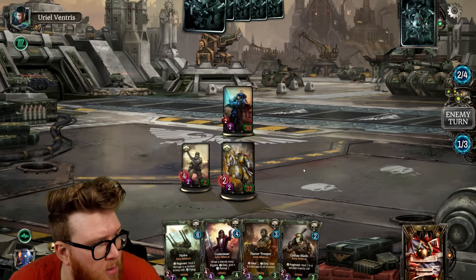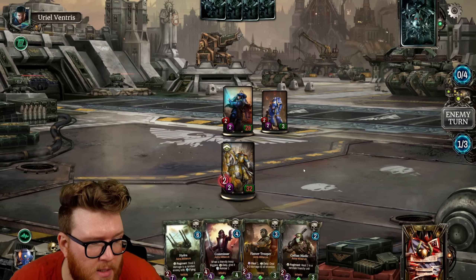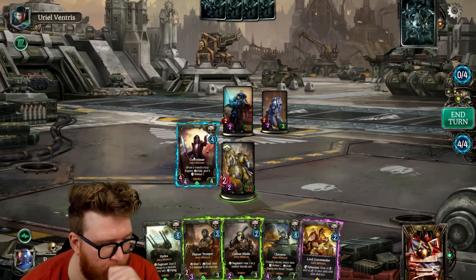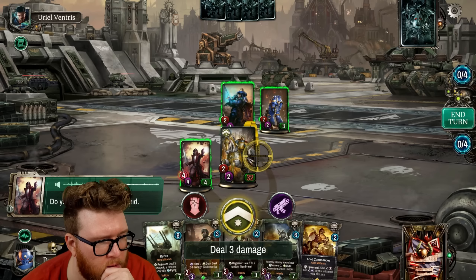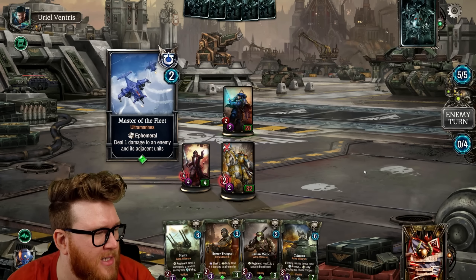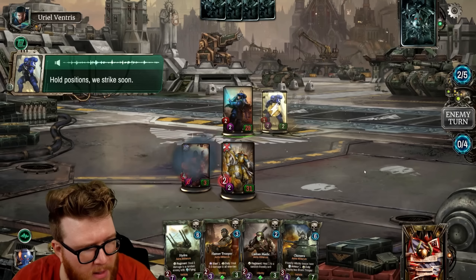It's a bot, a practice match against AI. Oh no — actually it does clean up; I thought it was targeting our warlord for a moment. We didn't get to use the Duty, which is a little unfortunate. But curving out well is no problem. Now we've got the Commissar — when a friendly troop triggers a Duty, give it one armor. We'll use our Duty here to clean up the three-health unit and manage the board lead.